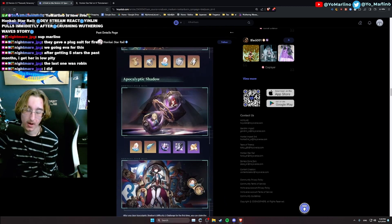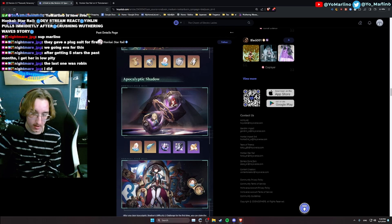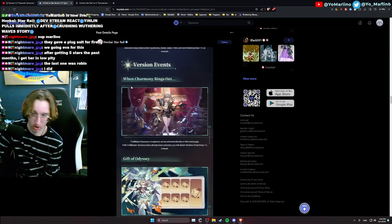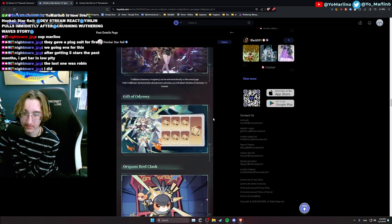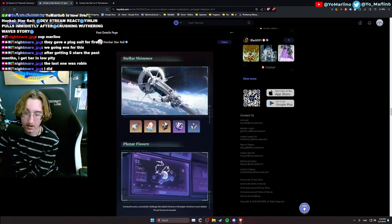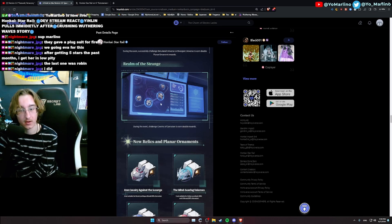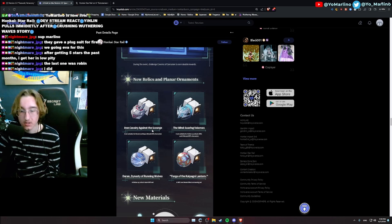Apocalyptic Shadow is new end game content, similar to Memory of Chaos or Pure Fiction — it'll be incorporated into our phase rotations. There's also the Trailblaze mission involving Harmony MC, a way to earn an eidolon for your new Harmony MC. We have a free trial, a new filler game mode I probably won't play, Stellar Shimmer, and double Planar Ornament rewards on the Planar Fissure event — standard stuff — along with double relics.